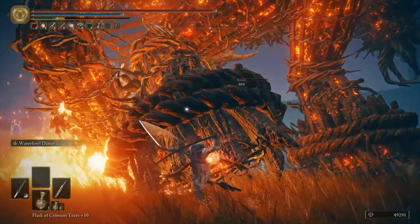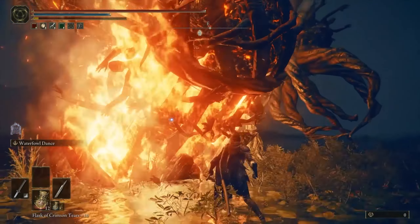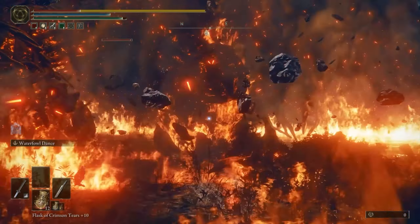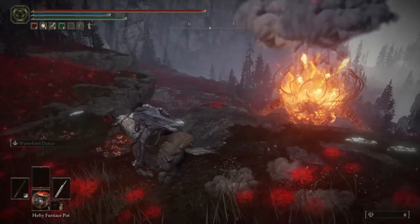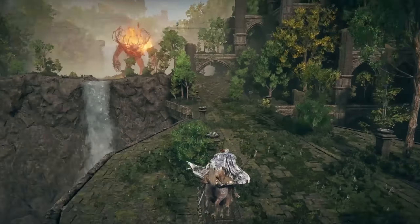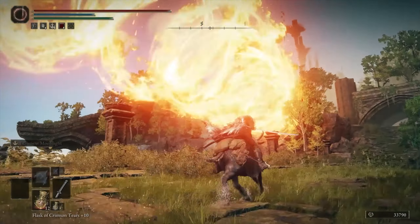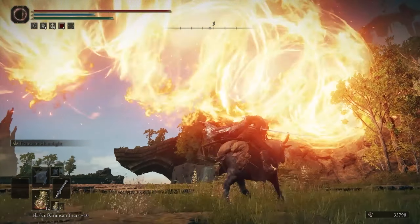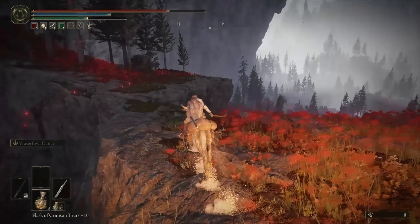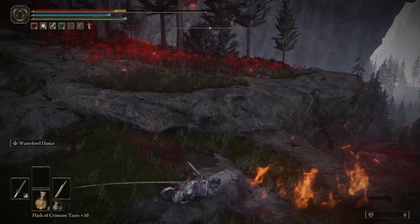Other moves to look out for are a swipe, a kick, and a grab, along with a jumping attack where both of the Golem's legs light on fire and it leaps into the air, giving off an explosion when it lands. There's also a move where the Golem summons fireballs that will track towards you, as well as an attack that sees the Golem drop to its knees and fire a tornado of fire in your direction. You can also approach these enemies while riding Torrent, using the Spectral Steed's speed to avoid attacks, with his double jump being a great tool to avoid the stomping fire attacks.